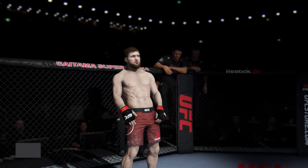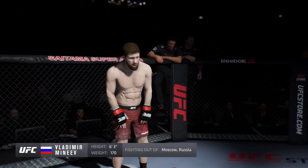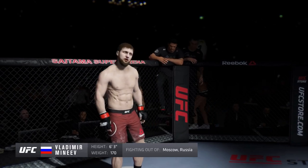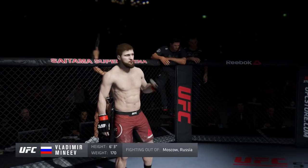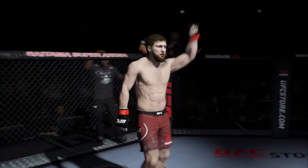And now introducing his opponent, fighting out of the red corner. This man is a kickboxer, making his professional debut here tonight. He stands 6'3" tall, weighing in at 170 pounds. Fighting out of Moscow, Rasha Express.